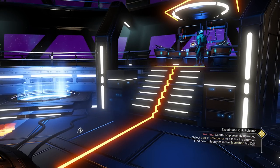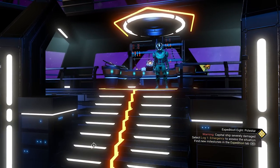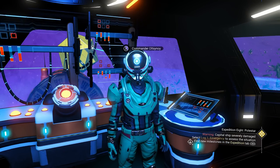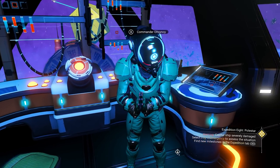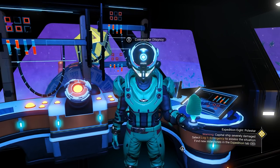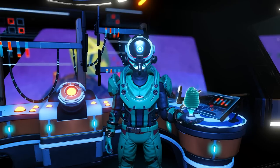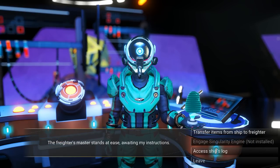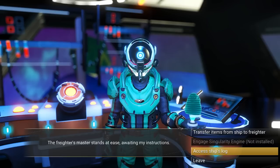The first thing you want to do is go talk to the commander. You are the captain, but you have a commander here. We need to figure out what's going on with our freighter. The freighter's master says he's awaiting instruction, so let's access the ship's logs.